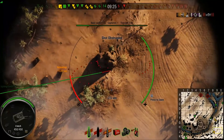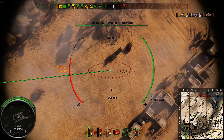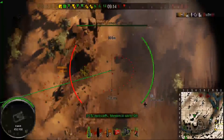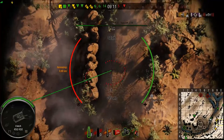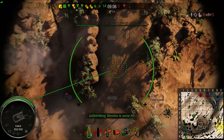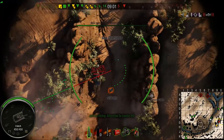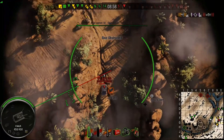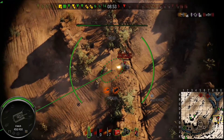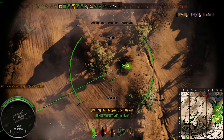That leaves one tank destroyer: a Waffenträger E-100. If I remember correctly, he should be right ahead of our two mediums. He's going to come barreling off this hill — his last known position — and try to rush these mediums. I can't get a shot here, and I was actually contemplating taking one, but those guys weren't in any danger. They clipped him out. There was no way that guy was going to kill them.